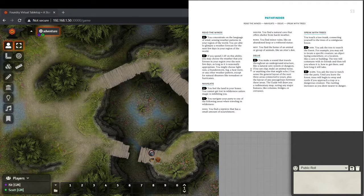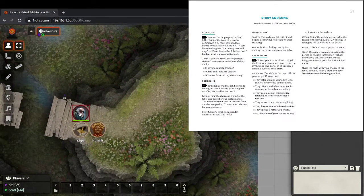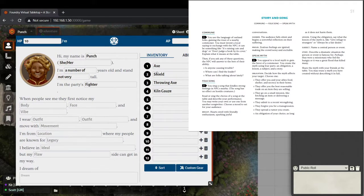So let's look at the actual mechanics. We've already built a couple of our characters — our familiar trio of Zaps, Punch, and Heels. We've already built Punch, who has an axe, a shield, and a throwing axe. And Kiln Gauze, which repairs — you get to pick one useful item from a short list of eight or ten items.